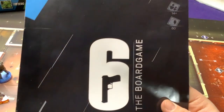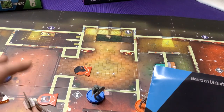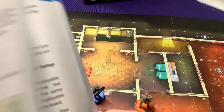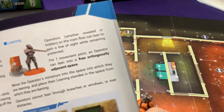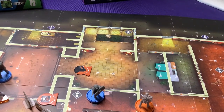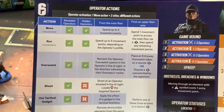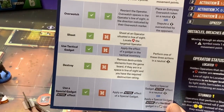In Part 2 of the rules video, we looked at the board layout, different structures on the board, movement, and started going through attacking via shooting. Shooting and movement were the first two actions we can perform each turn. Now we're going to look at overwatch, then go through tactical gadgets, destroying, and special gadget effects — that's what this video is about.